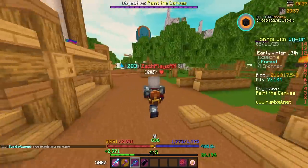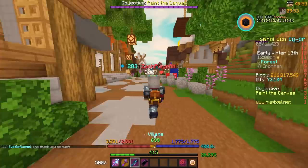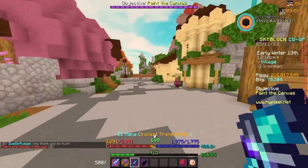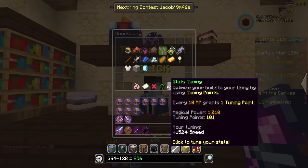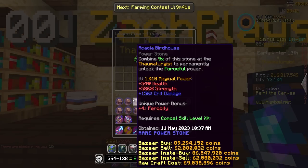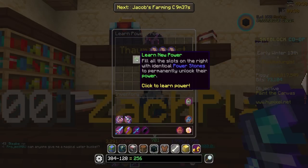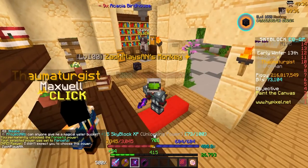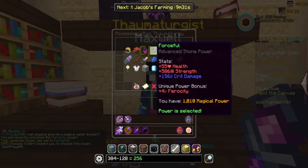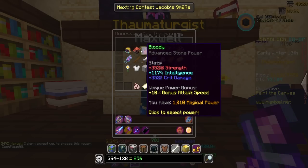I needed 384, we have a little bit extra. Let's put the six stacks in — our ninth and final acacia birdhouse! I'm happy, I'm done with that — not fun in the slightest. Let's hand this in and get 15 Skyblock XP. More forging to do, but happy to be done with this because it's honestly the worst thing forging-wise that I had left.